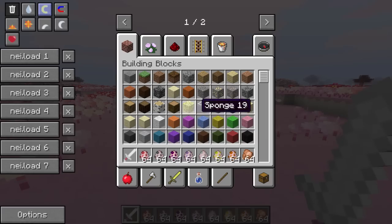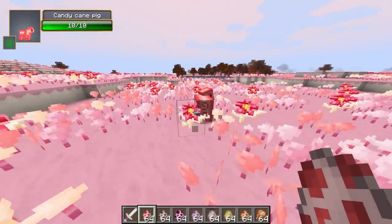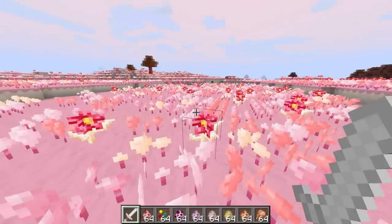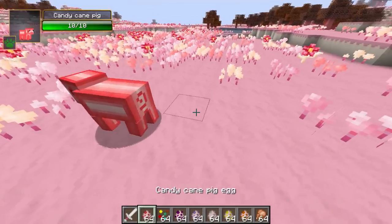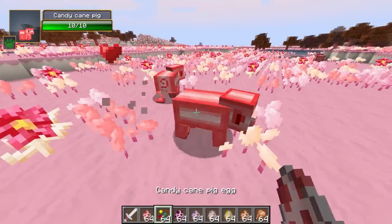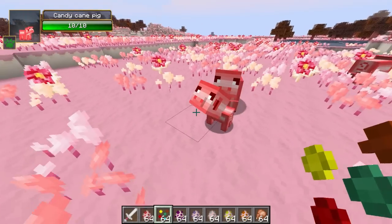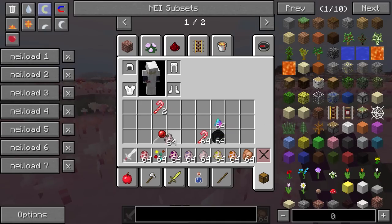Now I'm going to show you the mobs. Starting with the candy cane pig — it's pretty much just a pig with a candy cane texture, and when you kill it you get candy canes. You can breed these guys with something called dragibus. The candy cane pigs are very scared and keep running away, but I can push them together and there we go — we've got a baby candy cane pig!